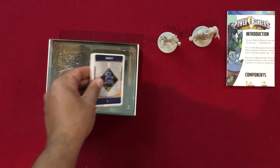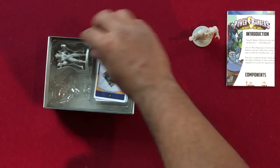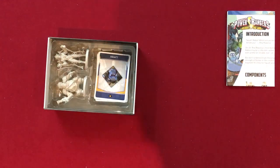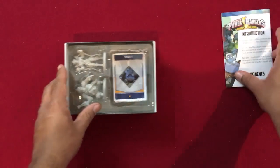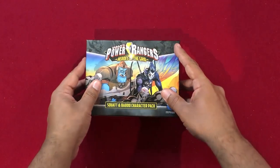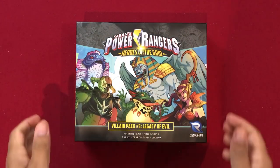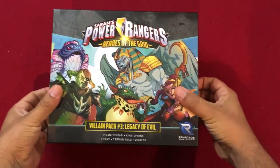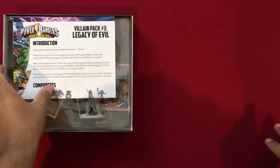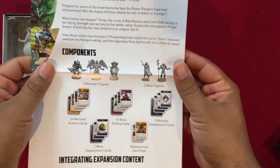There you have it — we've taken a look at what's in the box for the Squat and Baboo Character Pack. Keep it right here as we still have more content from this Once a Ranger pledge. Next we're going to open up and take a look at what's in the box for Villain Pack Number Three — be back in a flash.